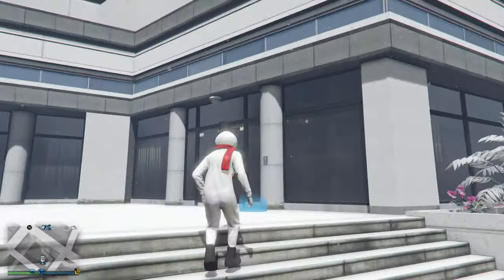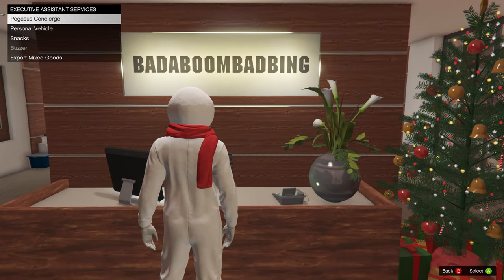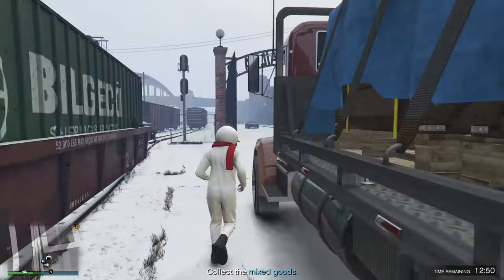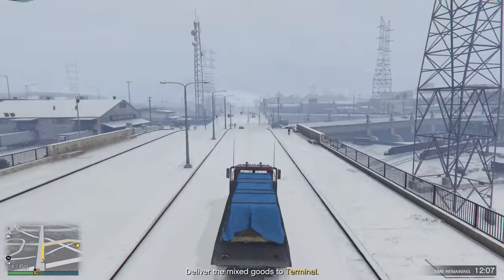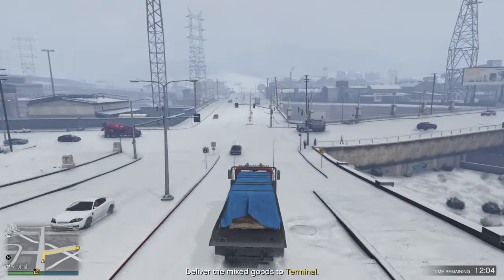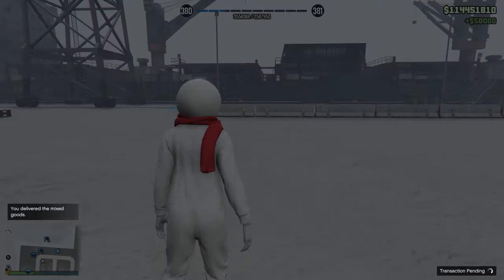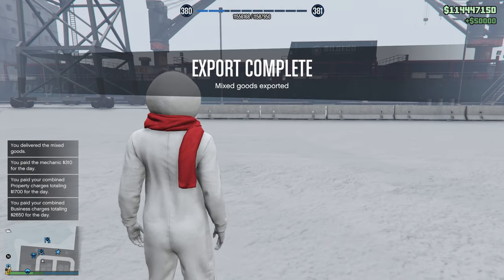If you come over to your executive office with $50,000 just chilling, talk to your receptionist and say you want to do the export mixed goods mission. Get into the truck and bring it all the way to the docks. Another docks mission, easy peasy. With double money and RP, this is $100,000, but it's $50,000 right now.